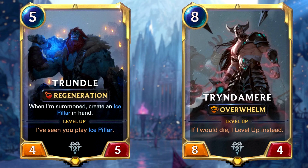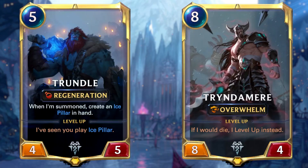Failing this, simply overwhelm your opponent with Trundle and Tryndamere, and use Atrocity to finish things off as well.